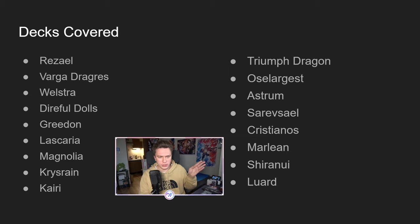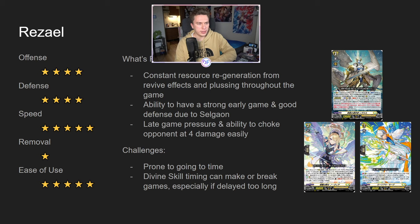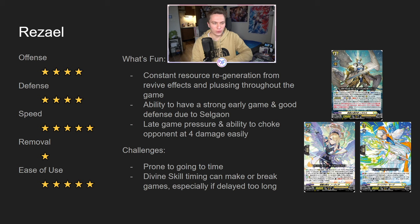I think it's quite worth talking about them, especially before maybe one of them potentially gets restricted. So let's get into it. We're going to go over the decks in the order you see on screen. I basically have a power ranking here with offense, defense, speed, removal, and ease of use — all rated in stars from 1 to 5. Offense is the general power output in terms of numbers and how hard to guard it is. Defense is in terms of hand advantage generated and how defensive the deck can be. Speed is how aggressive it is and how well it can go aggro from early turns.